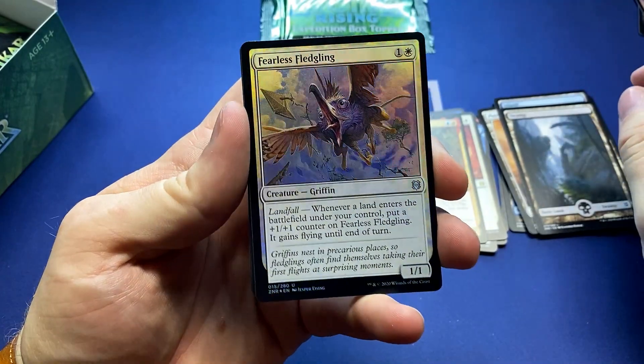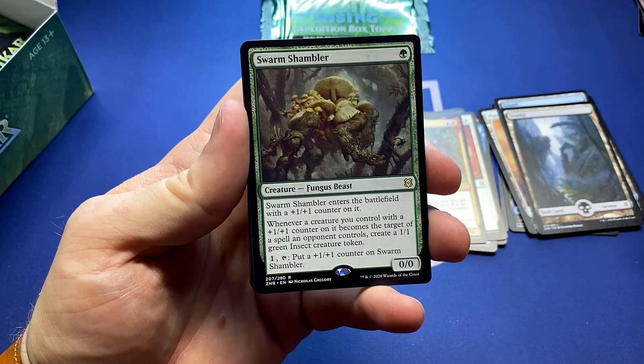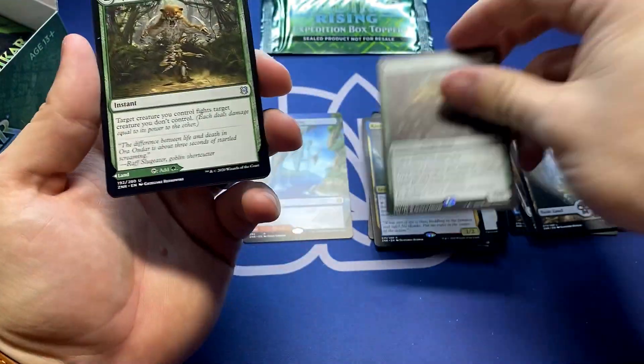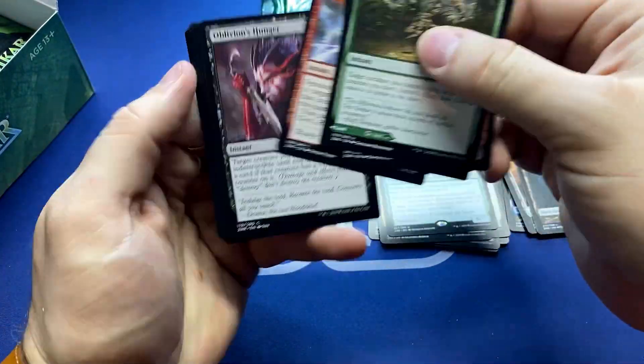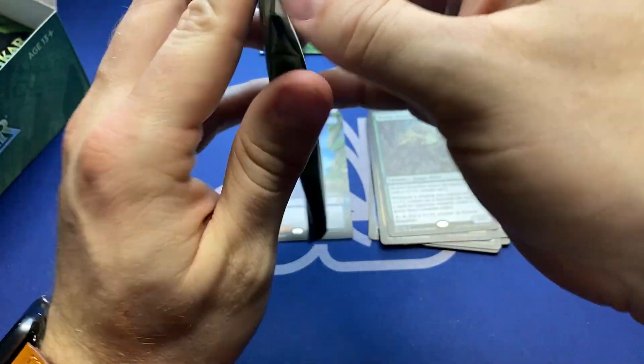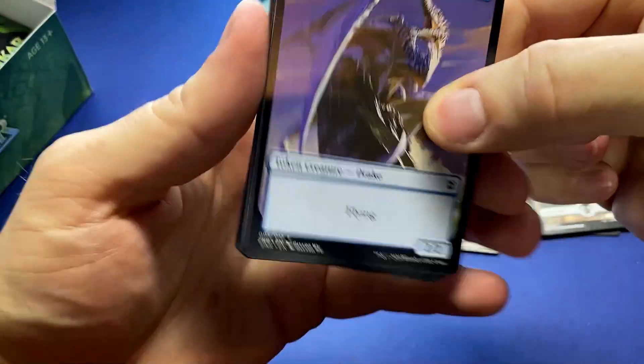A Fearless Fledgling — Jesper Icing at his best — and the Swarm Shambler. I love the potential this card has. I love anything with a lot of mechanics or a lot of options on growth. They're just fun to play — and that's why I lose at Magic all the time.